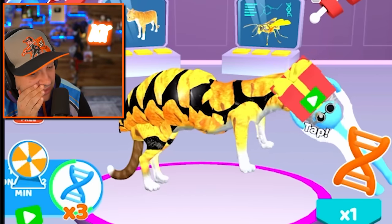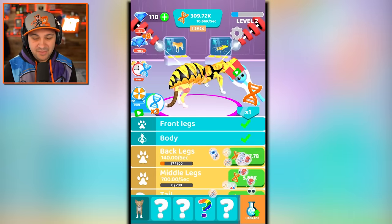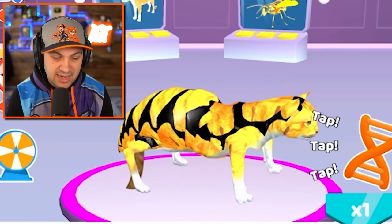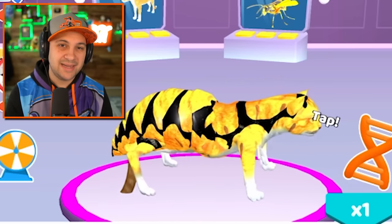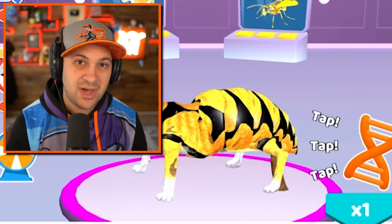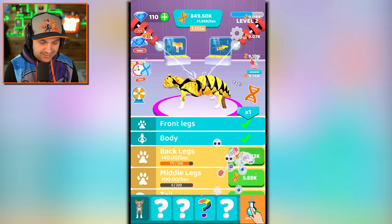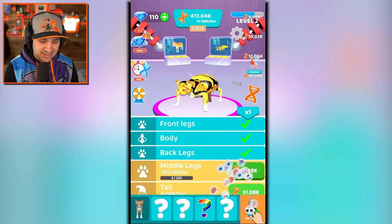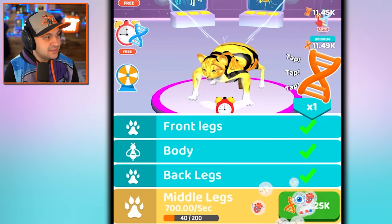What have we actually done? The horrors continue. The same thing that happened to the front legs is now happening to the back legs — and what are the middle legs? Cats have front legs and back legs, but they don't have middle legs. You know what does have middle legs? A wasp. I got auto tap for the next 60 seconds. Let's get these back legs transformed into whatever they're becoming, and then we've got to give this guy middle legs — because what would a cat wasp be without six legs instead of four?